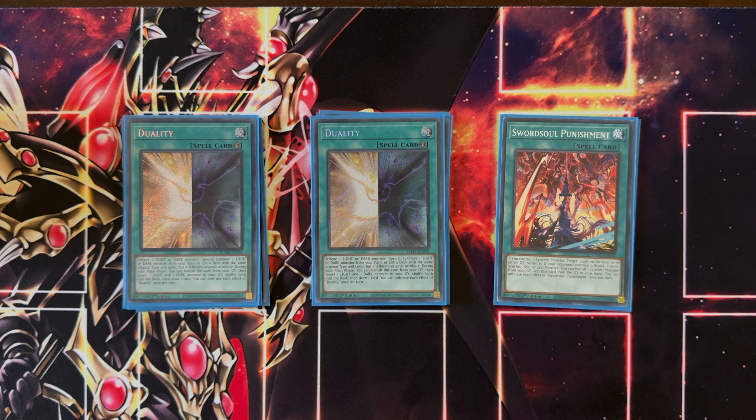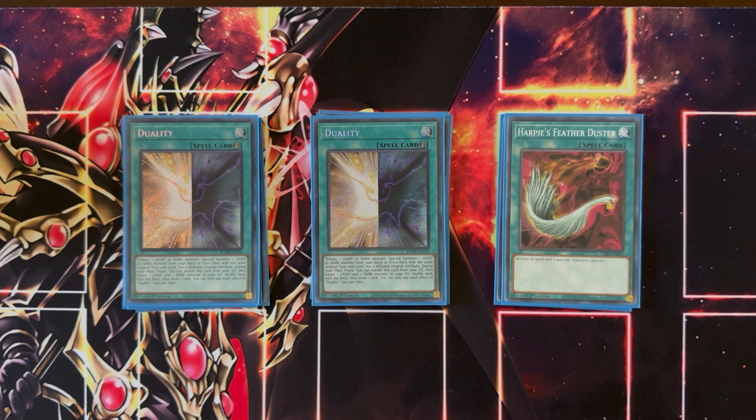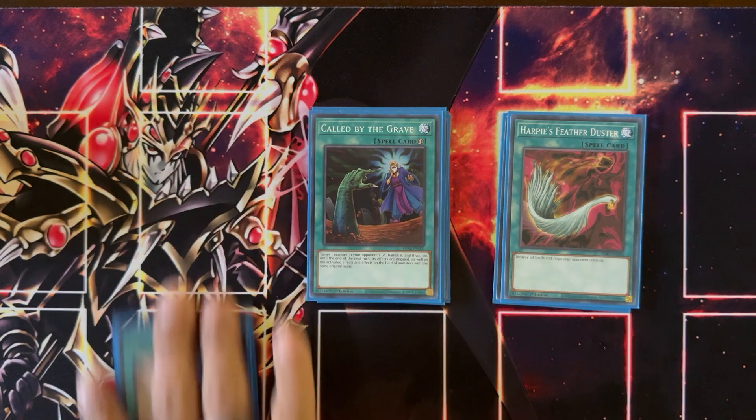To round out the spells, we're playing some staples: one Harpie's Feather Duster to deal with some back row, and one Called by the Grave to protect you from hand traps and also to remove pesky monsters in your opponent's graveyard.